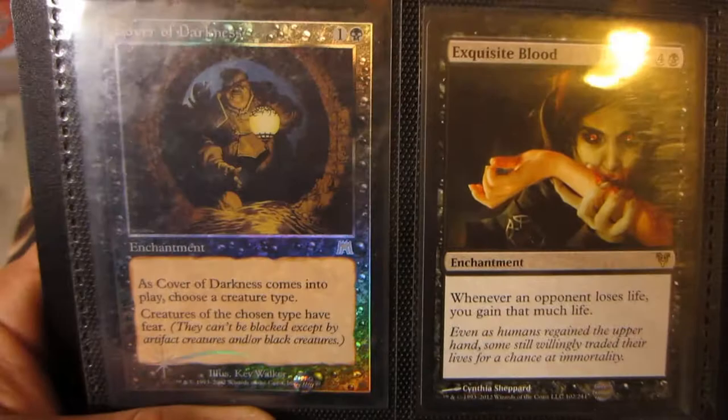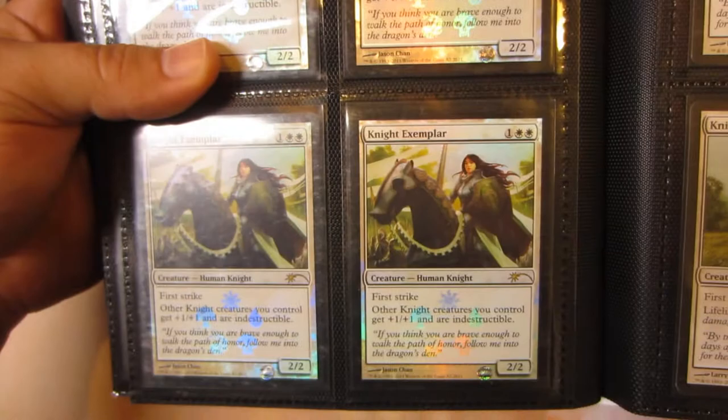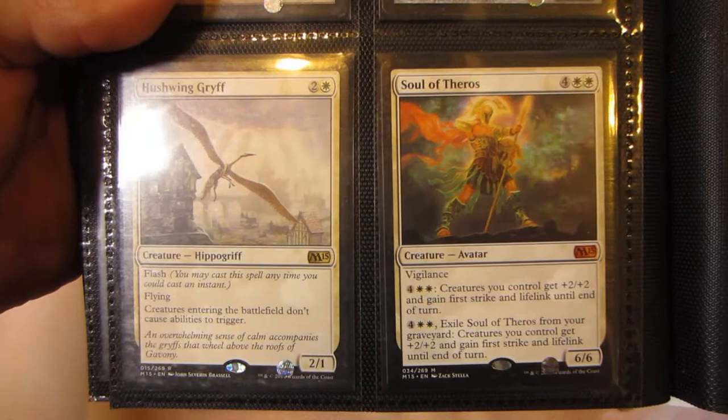Foil Cover of Darkness, Exquisite Blood, Lifebane Zombie, Hero's Downfall, Stoneforge Mystic, foil Rest in Peace, Isamaru foil, Reya Dawnbringer from Conspiracy, Knight of the White Orchid, three Hero of Bladehold, a playset of Mirran Crusaders from Mirrodin Besieged, a playset of promo Knight Exemplars, a playset of Knight of Meadowgrain from Lorwyn. There's a Crackdown, AEther Vial, Canonist from Modern Masters, Hushwing Griff, Soul of Theros.